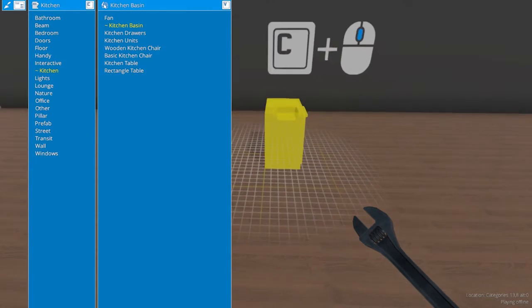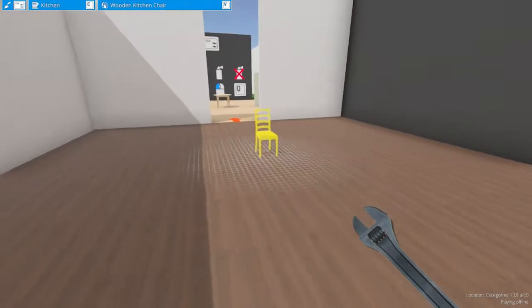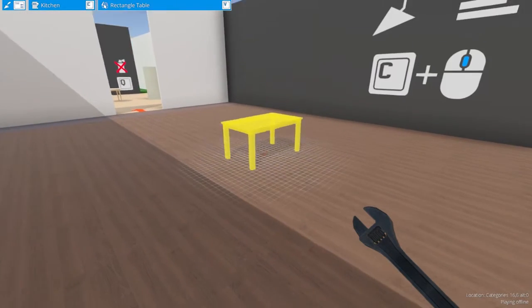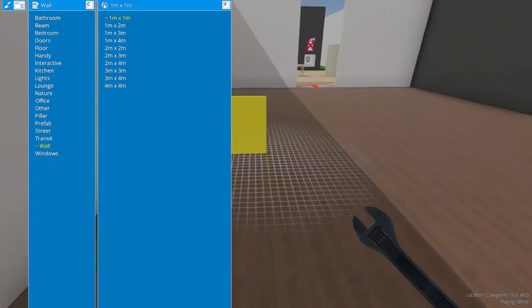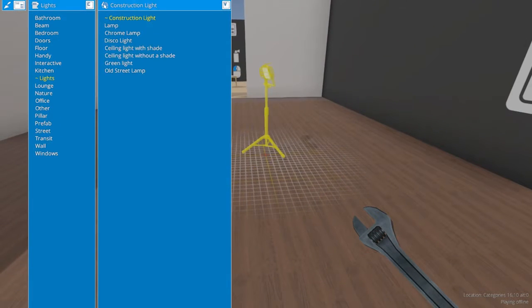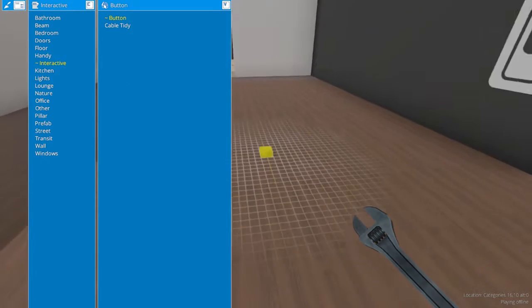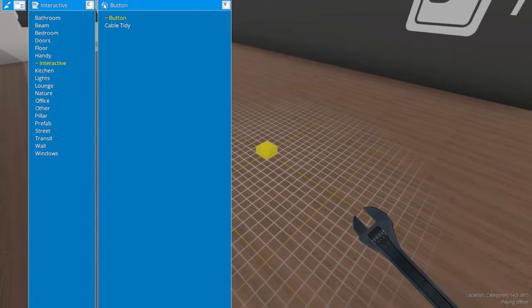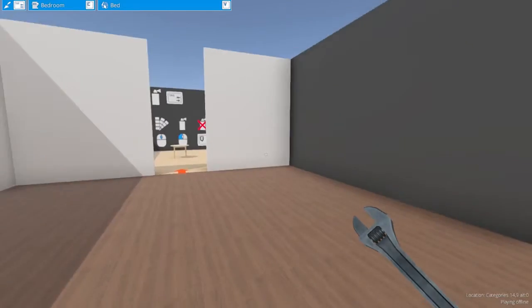So let's go to, like, kitchen. And now if we release C and just use our scroll wheel, you can see that you're cycling between different things in the kitchen category. The reason why that was confusing for the walls is because all the ones in the wall category are just different sized walls, so it looked like you were changing the size of it, but you're not. And yeah, that's pretty much it for this section of the tutorial.